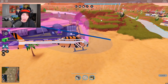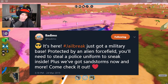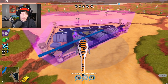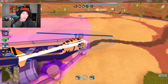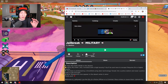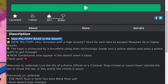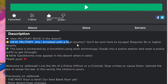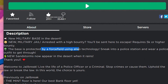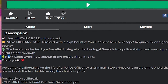The update finally came out — it was supposed to come out Saturday night but got delayed until Sunday morning, then Sunday night, and finally came out Sunday afternoon. Here are the official patch notes: there's a new military base in the desert, a new military jail for high-bounty players requiring 5k or higher bounty, the base is protected by a force field using alien technology, and you need a police outfit to get through. New sandstorms now appear in the desert when it rains.